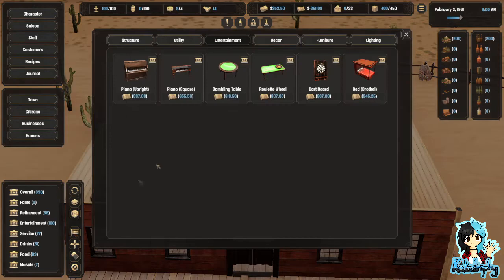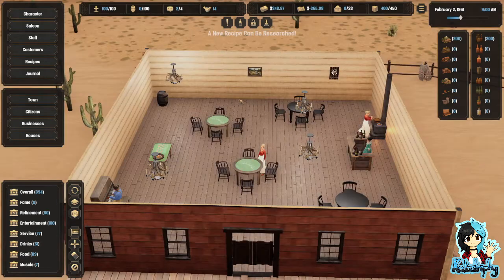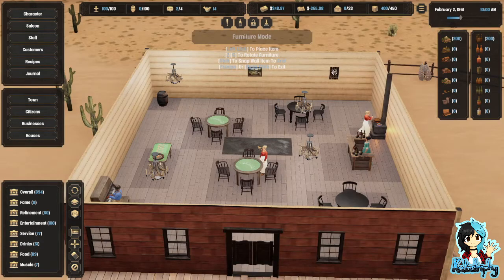It's a very basic saloon, guys. Very basic. I apologize, I'm not very good at building properties like this. It looked massive on the screen — why is it so small? A rug? We'll put that in front of the thing. There we go.